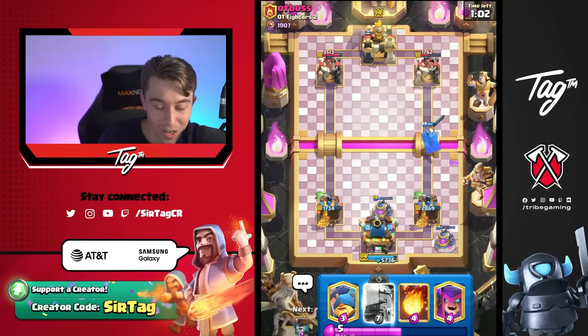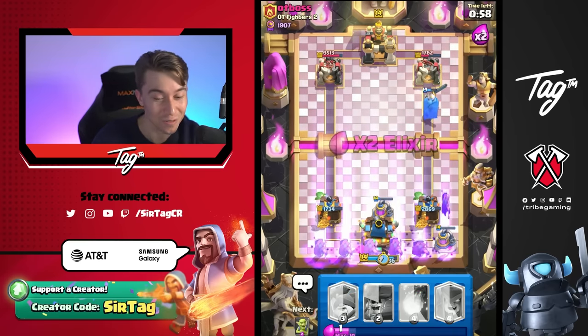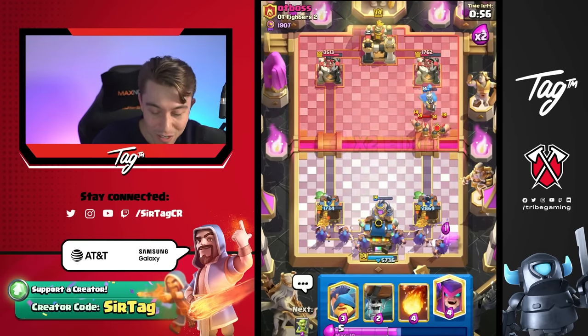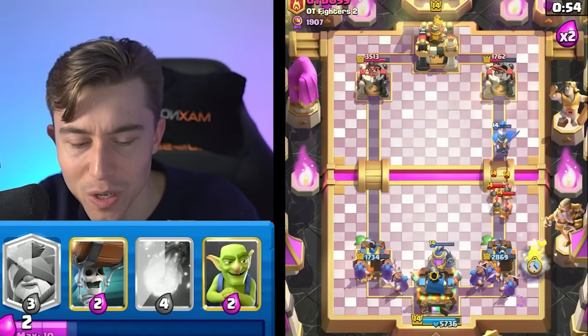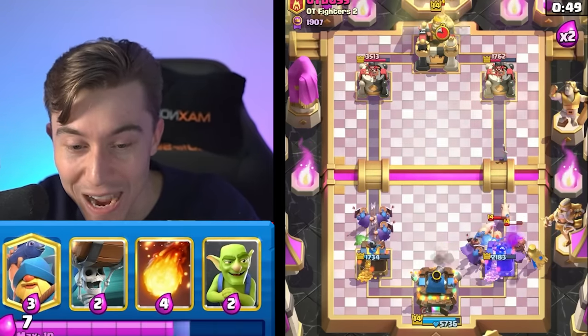We've got Fireball for the Royal Hogs on the left-hand side. I totally thought we would replenish Elixir with two Elixir Collectors on the field but then I forgot it wasn't double Elixir. He doesn't have Fireball so we can Mother Witch on this — convert his pigs to our team and then start going for Wallbreaker spam on both sides.